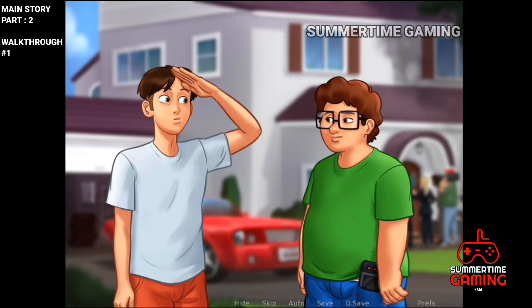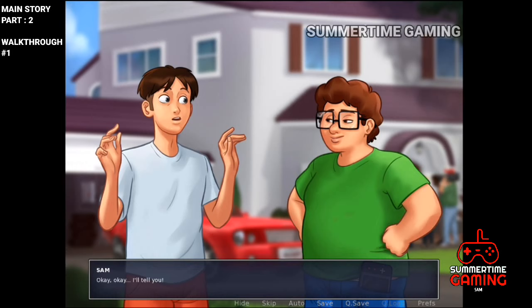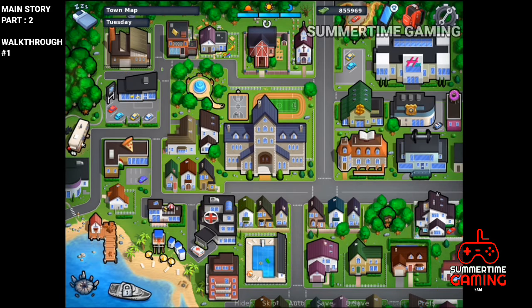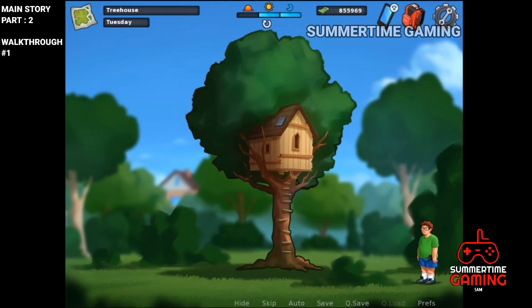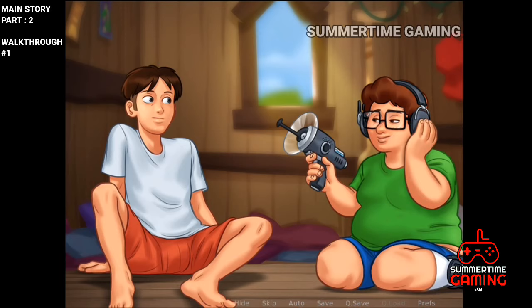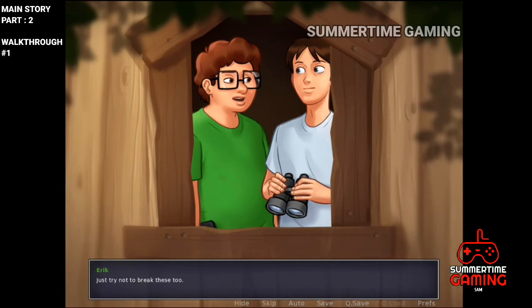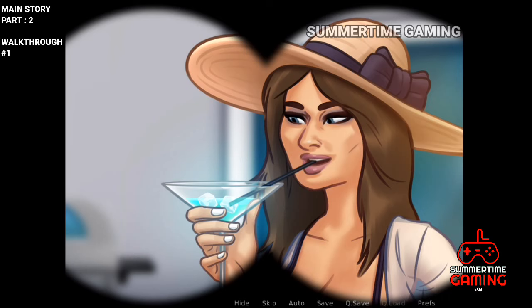Eric shows up and says he has a plan — come tomorrow afternoon, we'll go to the treehouse and figure something out. So we sleep, and next day we go to the treehouse. Eric has a device that can connect to a radio station to hear what they're speaking inside the mansion, but unfortunately our main character drops it and it gets destroyed.